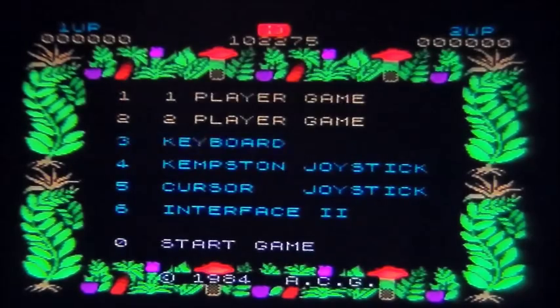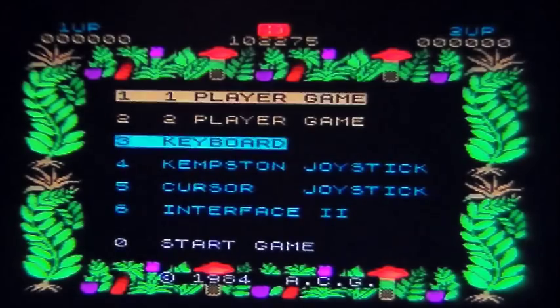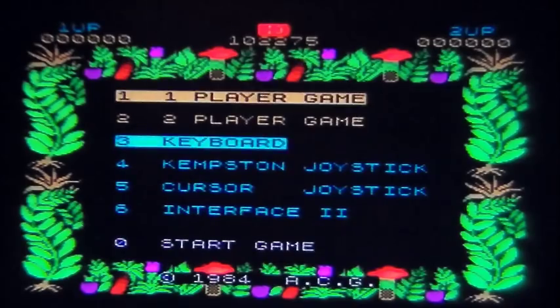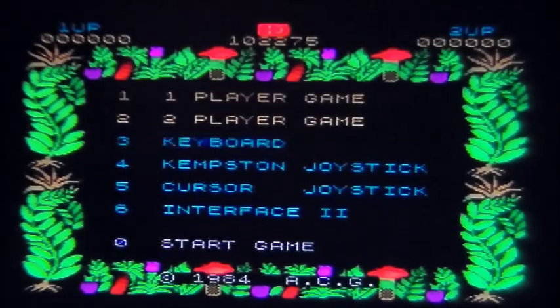This is Sabre Wulf on Sinclair's ZX Spectrum, released by Ultimate, Play the Game in 1984. It was also released on the Commodore 64, the Amstrad and the BBC Micro. It follows the game Atic Atac that I played the other day, but this is the first game in the series of the Sabre Man games, which was a series that Ultimate was famous for.